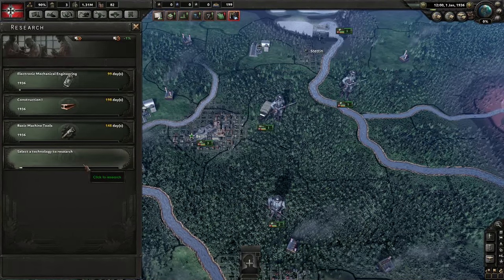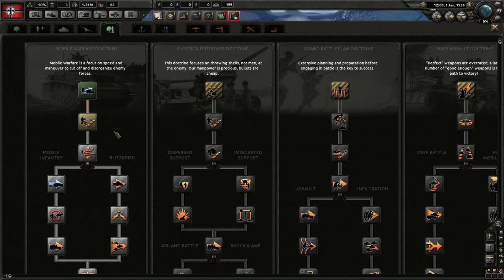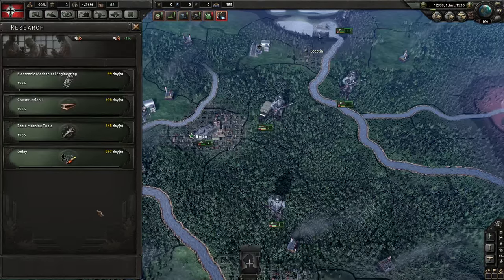The fourth slot is not as essential — you can kind of pick and choose based on what you want to focus on. For example, you could go for synthetic oil so you don't have to rely on trade as much to get the oil to build vehicles. But personally, I like to go straight down to the next step on the doctrine path. Having better doctrines than your enemies will make your troops far more efficient, even if you have way fewer of them.